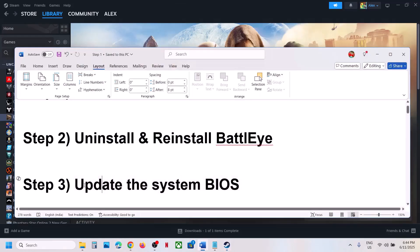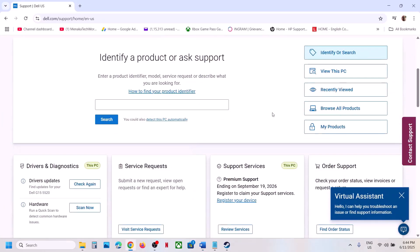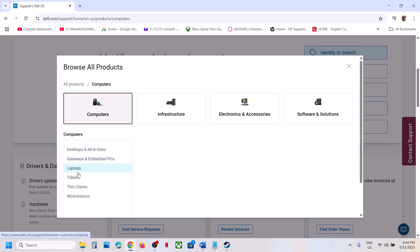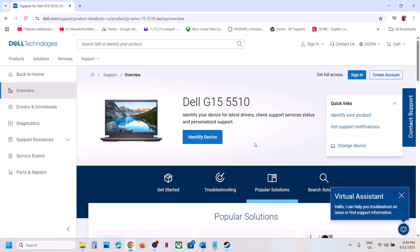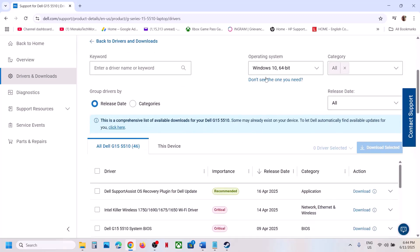Go to your system manufacturer's website, select your model number, and make sure you select your computer. Once selected, go to the Drivers and Downloads page, find the BIOS, and make sure you select the right operating system.